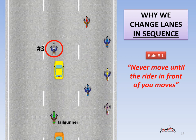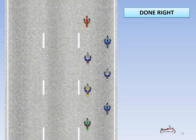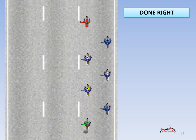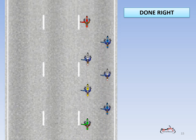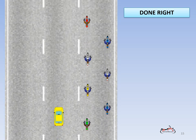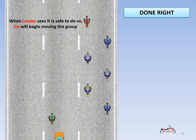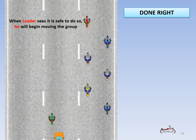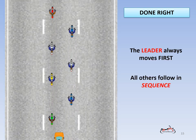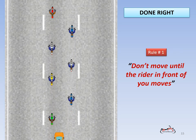Let's rewind and see it done right. The leader signals for an impending lane change. All other riders repeat the hand signal. When the signal gets back to the tail gunner, he signals to and moves into the new lane when cleared to do so — in this case, after the yellow car has cleared. When the leader sees the yellow car has cleared and it's safe, he begins to move the group into the new lane. All other riders merely move when the rider in front of them moves, resulting in a sequential movement into the new lane. In short: rule one.